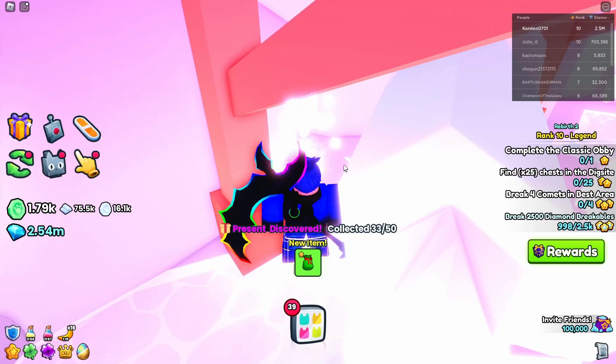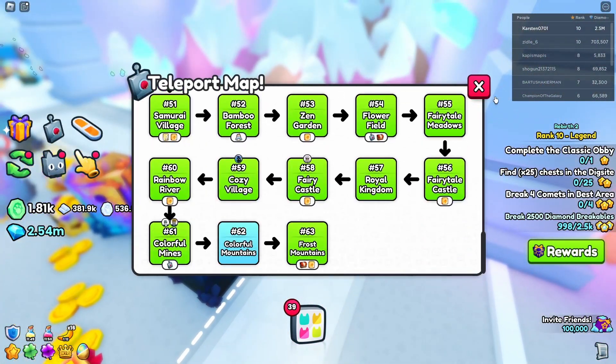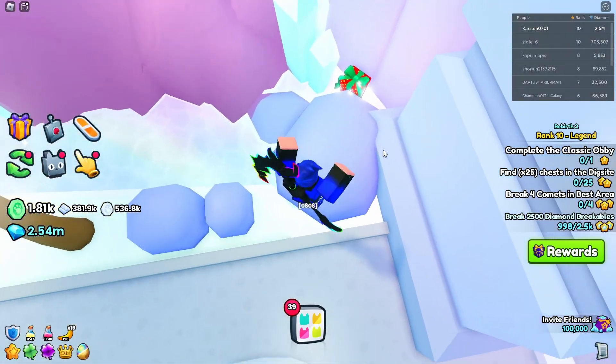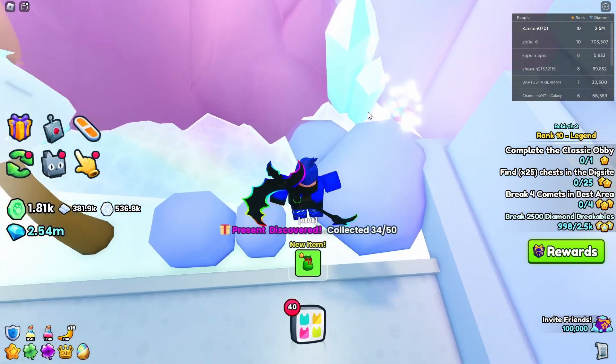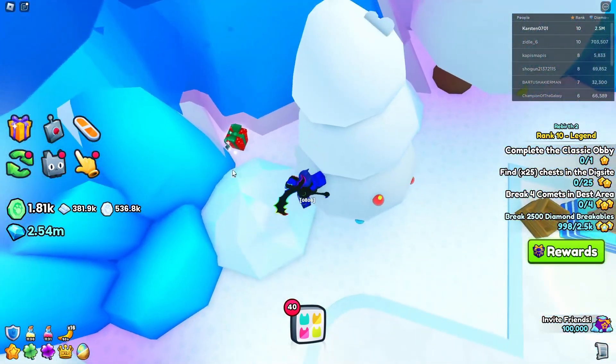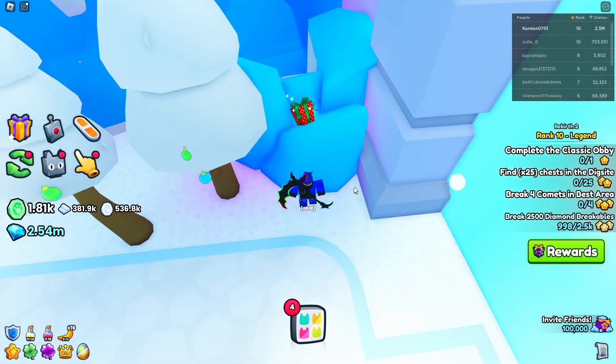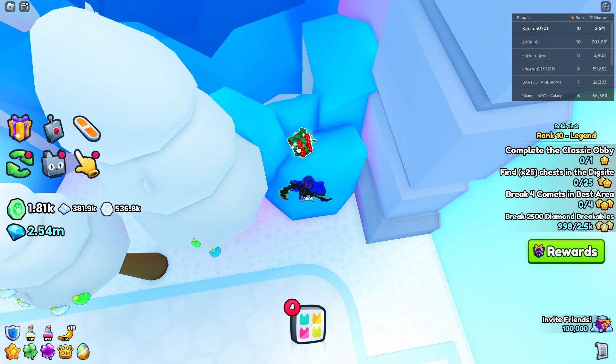There is another one between these crystals. In the next area, area 62, immediately to your right it is right behind this rock. And in the last area, area 63, there is another one — and in 63 there is also another one right on top of here.